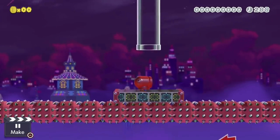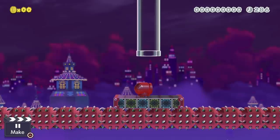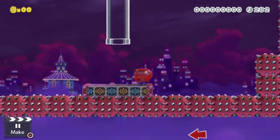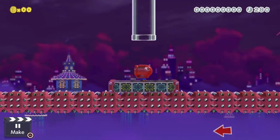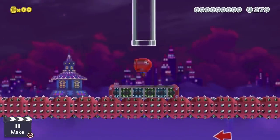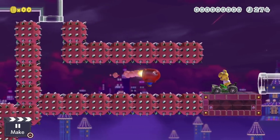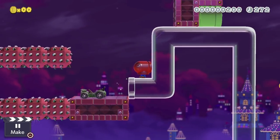Unfortunately you cannot fly inside of a horizontal-facing pipe, which is a shame, but you can go into vertical pipes and exit while continuing to fly. You also get to save your momentum from going into the pipe and get your fuel back, so you could come up with some pretty cool level designs using pipes.